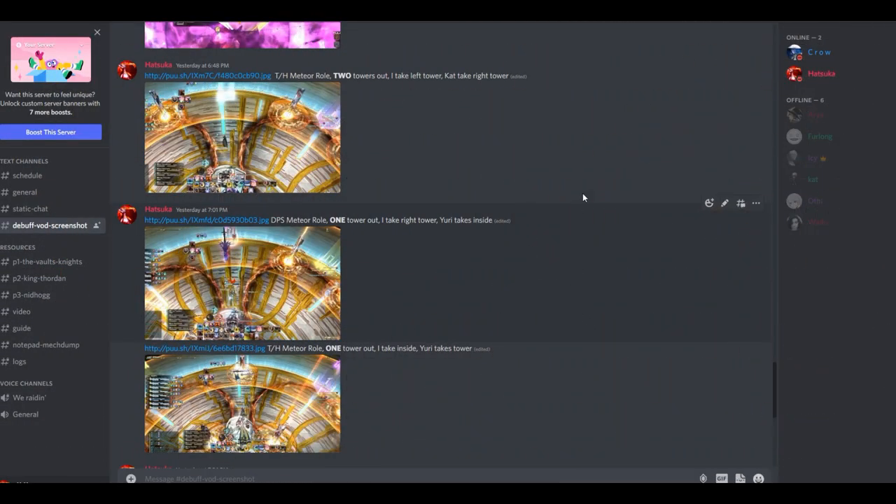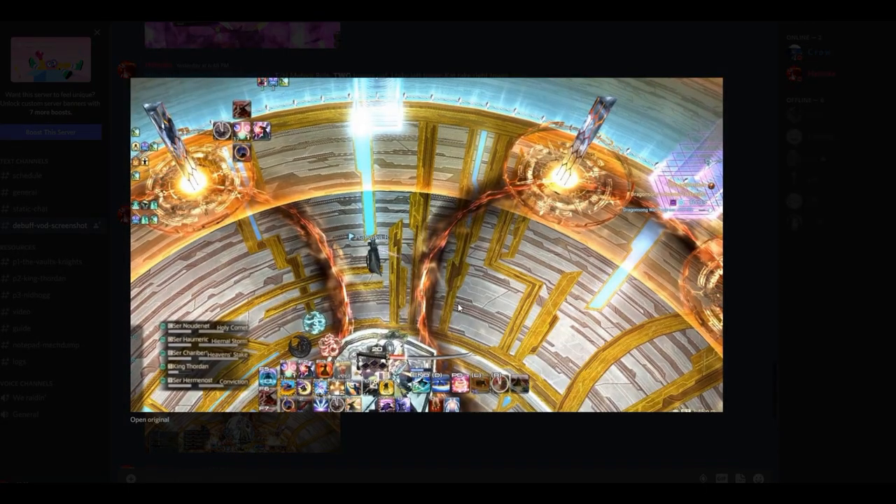Now let's look at some real examples from screenshots. In this one, the tanks and healers have the meteor role and there are two towers outside. Since tanks and healers have the meteor role, Kat our healer is going to take the tower closest clockwise to them. Kat will take this tower here and I will take this one. This is our quadrant.